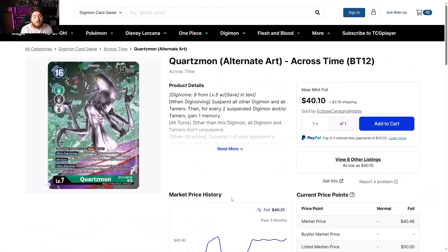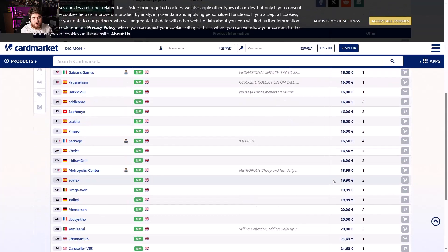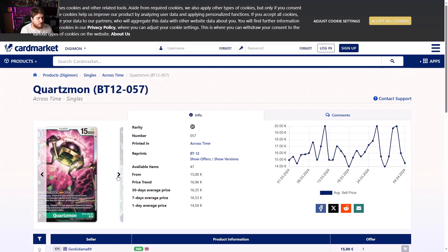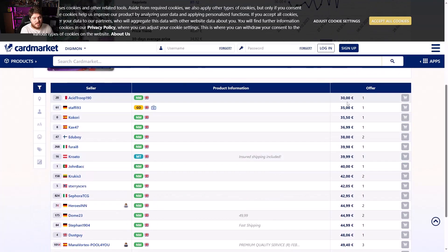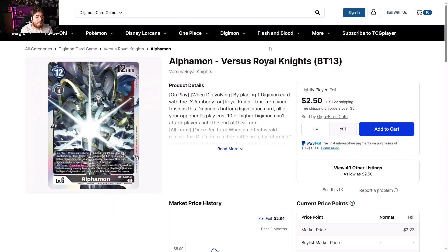Quartzmon alternate art Across Time is showing some bump movement — up to $40 a pop with eight listings left. Quartzmon is always going to be good in any format until it's restricted or banned, but I don't expect that. It's a fair card; you can out it by spending time. Europe side looking like 15 to 20 euros, and the alternate art Europe side is 30 to 42 euros — kind of matching us.